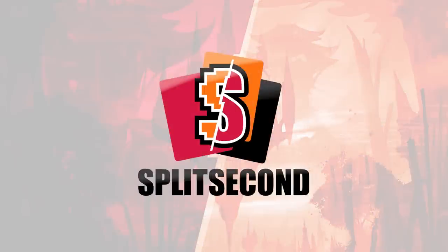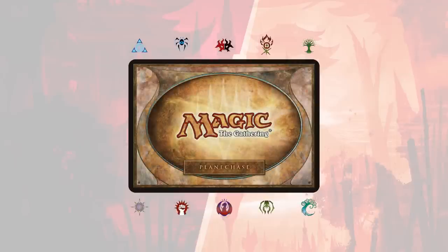Hello everyone, welcome to SplitSecond! My name is Cakeda, and today I'll be taking you through our EDH monthly special. This month our theme is Guild Chase, a combination of Planechase cards with two-colored commanders. To make sure we play into the Planechase, we made it compulsory to roll the Planar Die at least once during each of our turns.